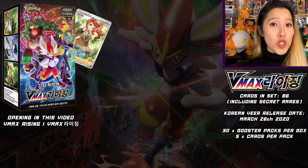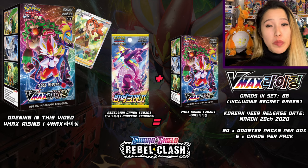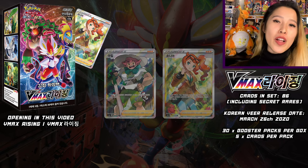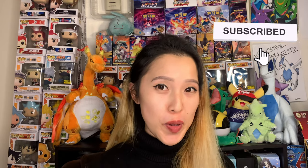I have previously opened up this set in Japanese. This is my first time revisiting it in Korean. This is a small card list of 86 cards, came out on March 26, 2020. For those who don't know, this is half of Rebel Clash in English. The other set that makes up Rebel Clash is called Rebellion Crash. Today we'll be focusing on VMAX Rising. This set has all the Galar starter evolutions such as Cinderace, Rillaboom, and Inteleon. There are also a lot of beautiful full art trainers such as Sonia and Milo, including the gold card Frosmoth, which I'm specifically looking for today.